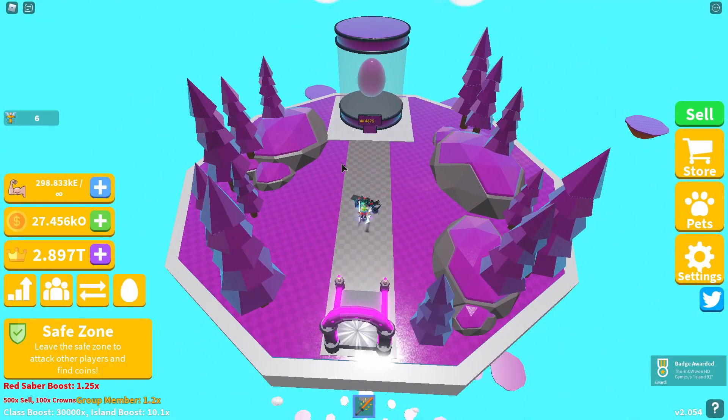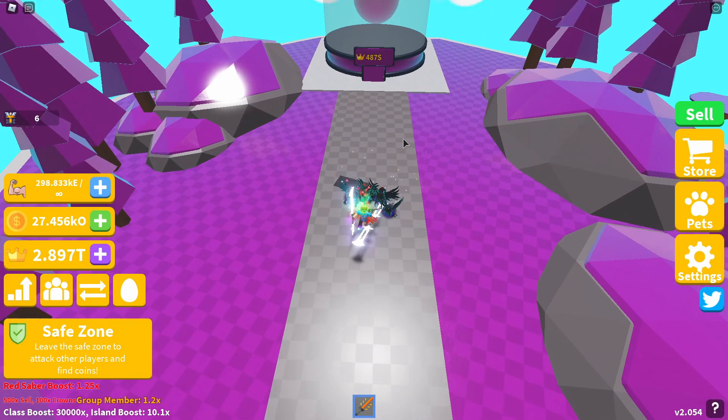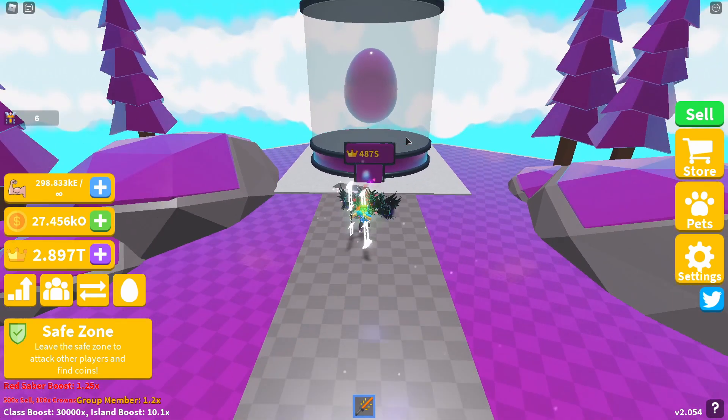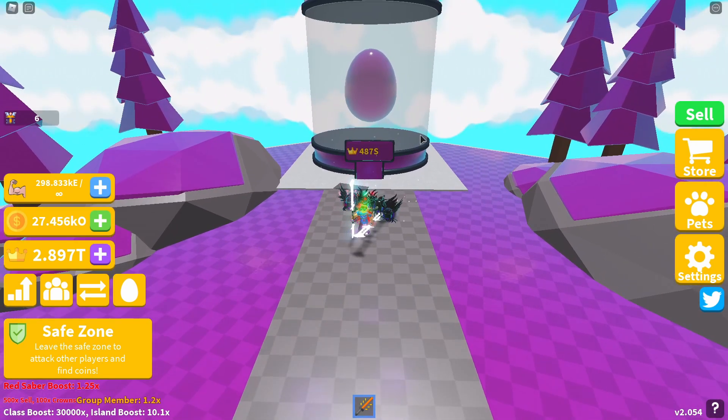I've slowed the video back down — I've just got my badge for island 91. The egg cost on this island is 487 capital S. That's an increase of 162 capital S from island 90 where the egg cost was 325 capital S.